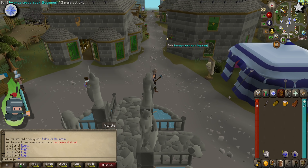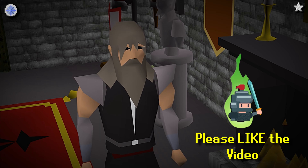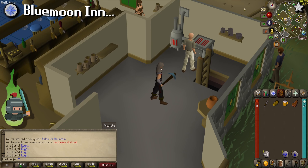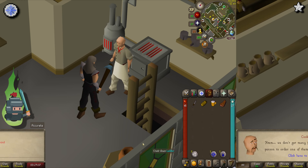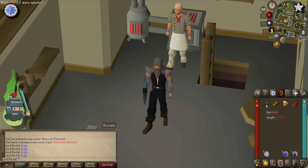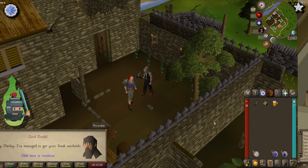From the square in Varrock, head south and into the kitchen in the Blue Moon Inn. Speak to the chef and ask for a steak sandwich. He will realise that you are asking for Marley and refuse to give you a sandwich, but he will give you the recipe. Once the conversation is done, use the knife on the bread to make the steak sandwich.